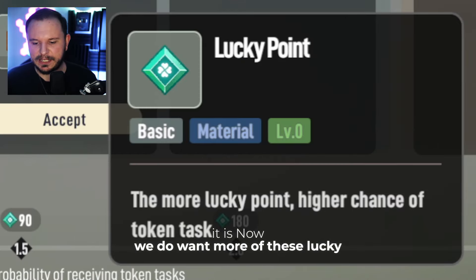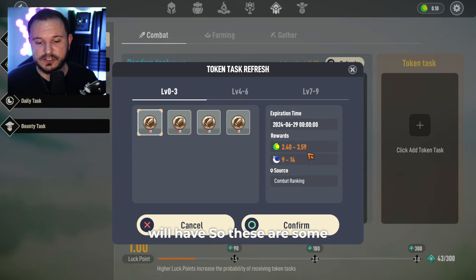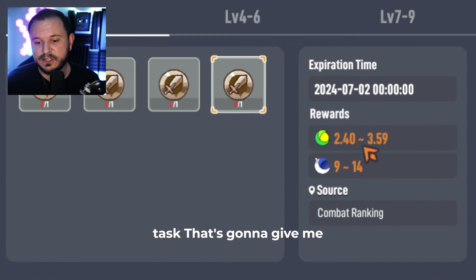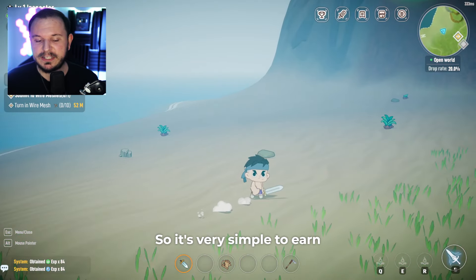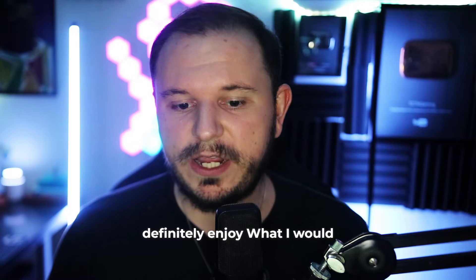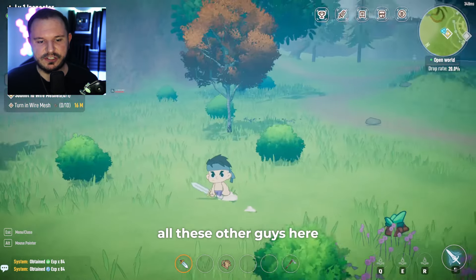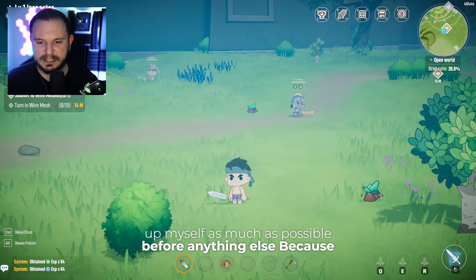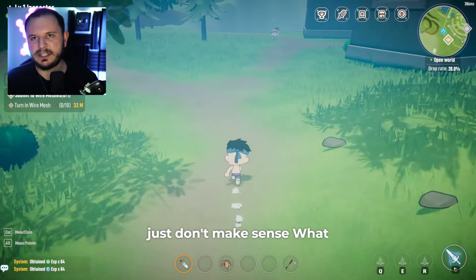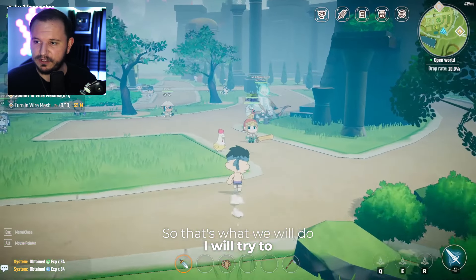We do want more of these lucky points. Farming these quests for lucky points is also amazing because the more lucky points you have, the better token tasks you will have. From level zero to level three, I can do a task that's going to give me between 2.4 and 3.6 of these stablecoins per quest. It's very simple to earn in this game, and that's something I definitely enjoy. What I would recommend after farming all of this — it took a while, not gonna lie, because I'm such a low level. I want to level up myself as much as possible before anything else.